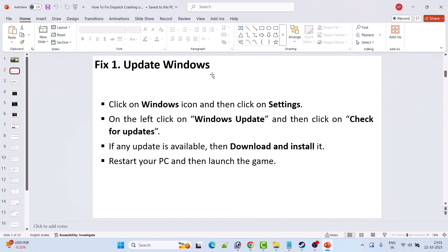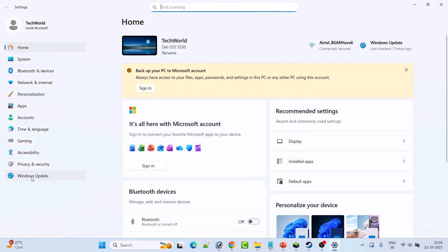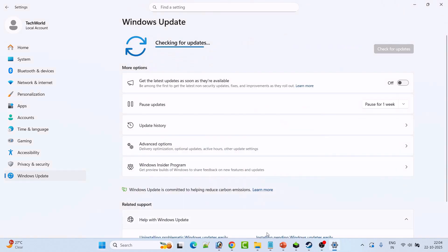The first fix is to update Windows. Go to Windows Settings, click on Windows Update on the left, then click on Check for Updates. If there are any updates available, download and install them. After installation, restart your PC, then launch the Dispatch game and check if your error is solved.